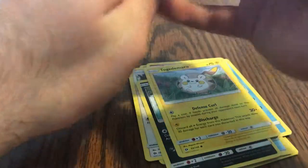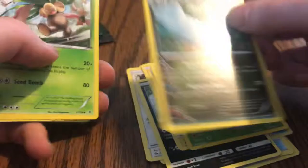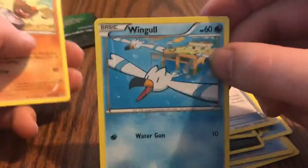All right, pretty close to being done here. We got another promo card, one more pack after this. Got a Dustox, Altaria, Trainer's Mail, a Wingull.